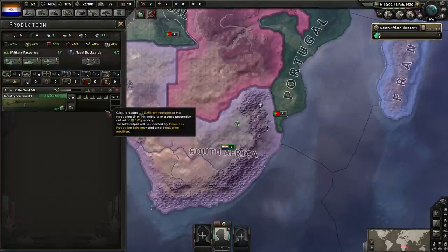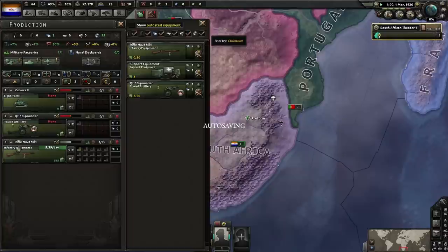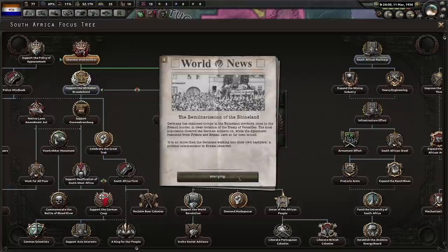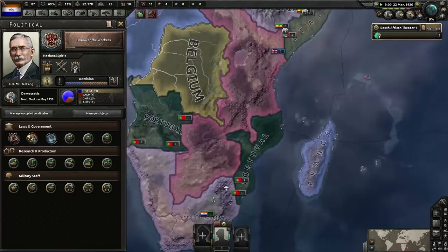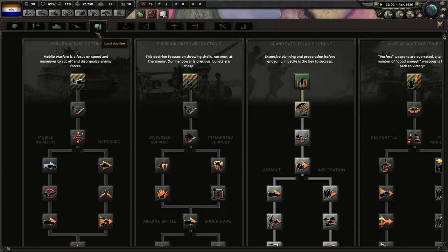We are going to go for artillery and also the guns as well. We've abandoned Westminster and now have the ability to empower the workers. Ethiopia is holding on for dear life. We can either go for mechanized or for construction. I'm actually going to go for mobile warfare — you didn't see that coming, did you? Well, actually you could have, because I am going for a tank build.